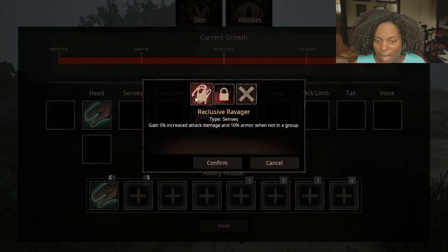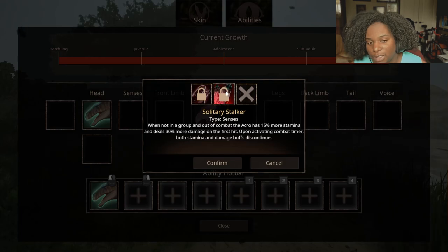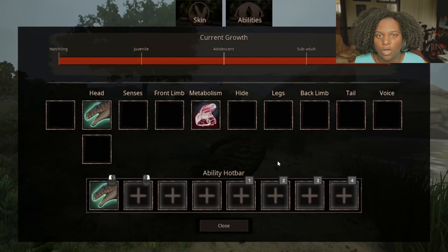Senses: we have Reclusive Ravager — gives 5% increased attack damage and 10% armor when not in a group, very nice. Solitary Stalker: when not in a group and out of combat, Acro has 15% more stamina and deals 30% more damage on the first hit. Upon activating the combat timer, both the stamina and damage buffs discontinue. That's kind of wild — it really seems they want Acro to be a solitary player, they don't want you to pack up. Depending on the stats, there's a lot of work to do to see how well Acro comes out in a one-on-one confrontation.